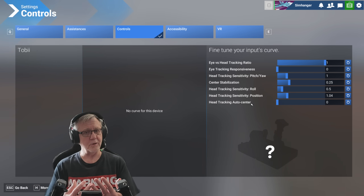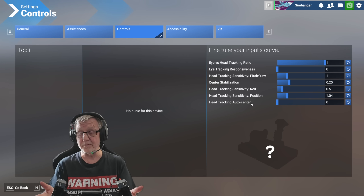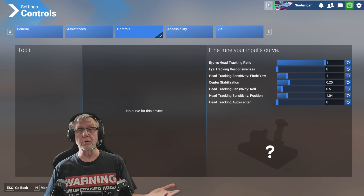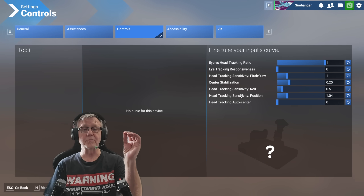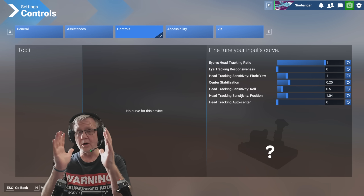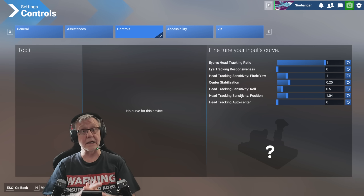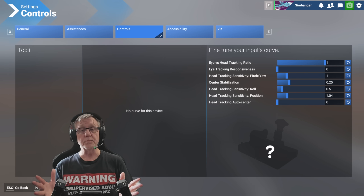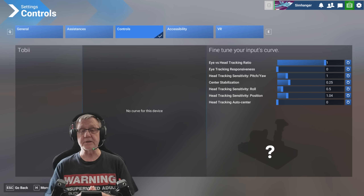My only disappointment, and I hope Tobii addresses this, is that the Tobii Eye Tracker 5 is an expensive peripheral compared to its competition, and there are no curves for any of these settings. We would like curves so we could get finer granularity and resolution on those tiny changes of head movement. I hope that will be forthcoming in the not too distant future. These are my settings and they suit me and my setup, but your setup may be very different, so you'll need to experiment.